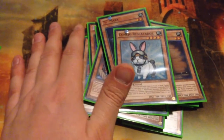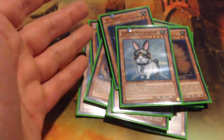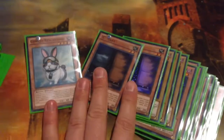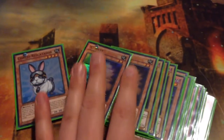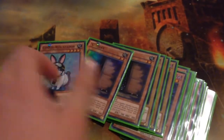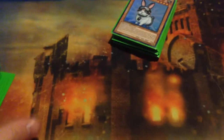Maybe I could cut the Maxis and put in Effect Veilers, but like I said, it really depends on what the meta looks like, so I at least feel like this is a good starting point. As of now, Maxis are in the main and Veilers are definitely in the side. Maybe I'll have to flip those around, so we'll see how things go. Maybe I won't even need any Hand Traps, but that's everyone's dream.